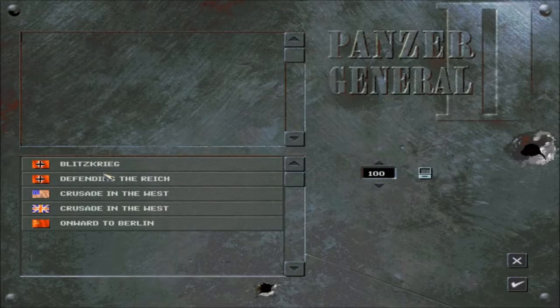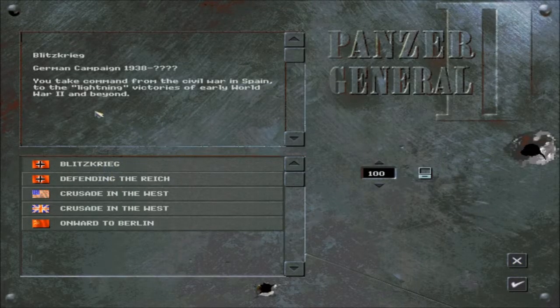Let's start our campaign. We're going to be doing the Blitzkrieg — German campaign, 1938 to question mark. You take command from the Civil War in Spain to the lightning victories of early World War II and beyond. So let's get started. Let the oppression begin.